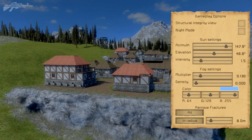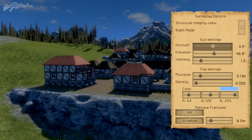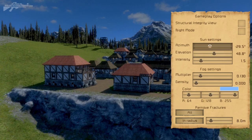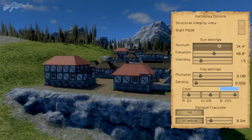Let's open up the K menu and have a look at some gameplay options. You'll notice we have sun settings and fog settings here. First off, we have the rotation of the sun relative to the actual planet or asteroid we're on. You can see the houses and the shadows rotating around the objects, looking absolutely beautiful.